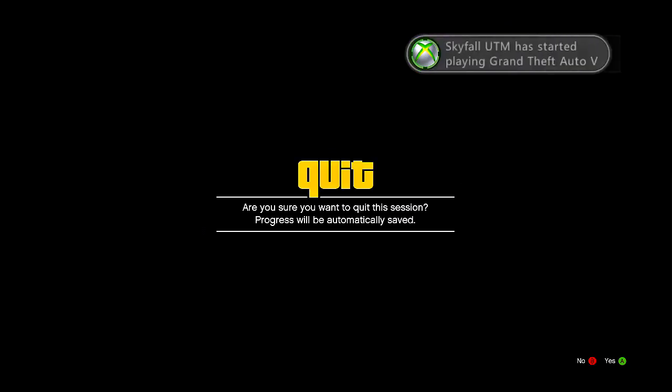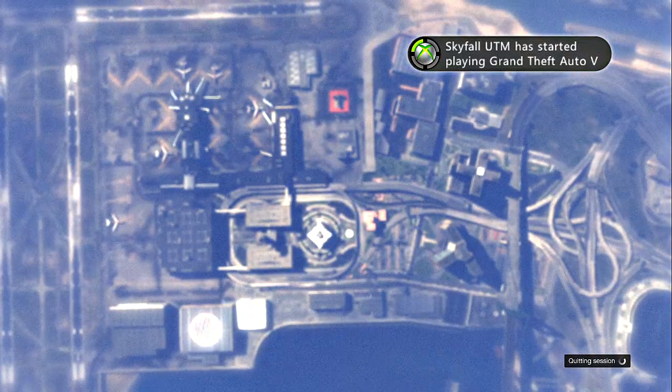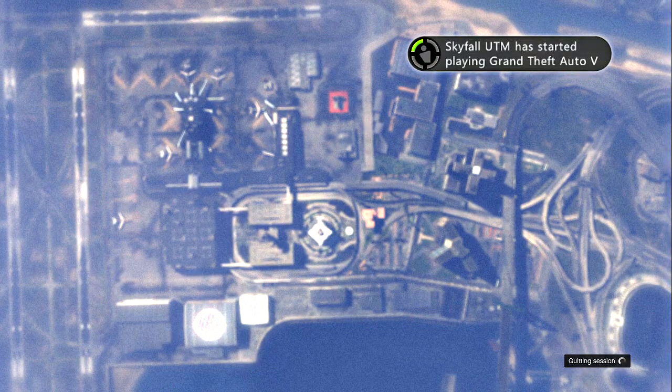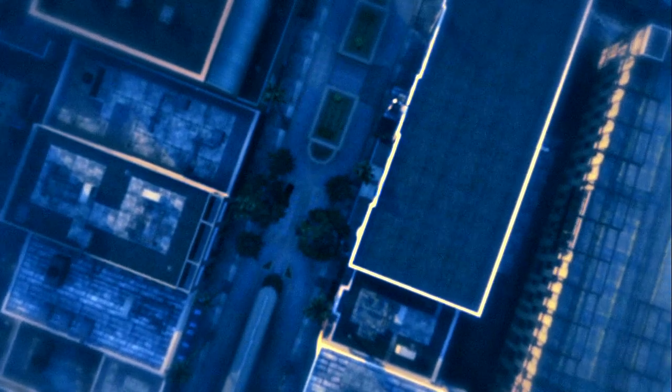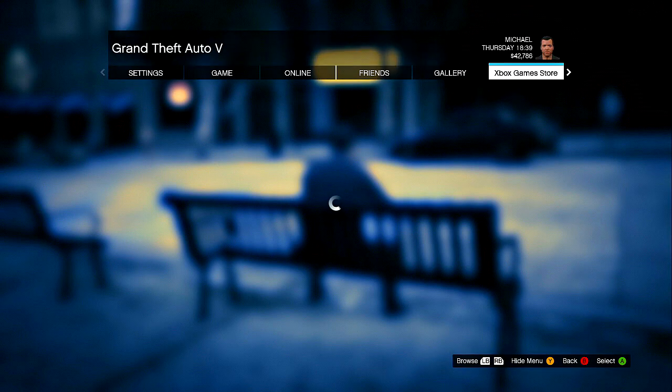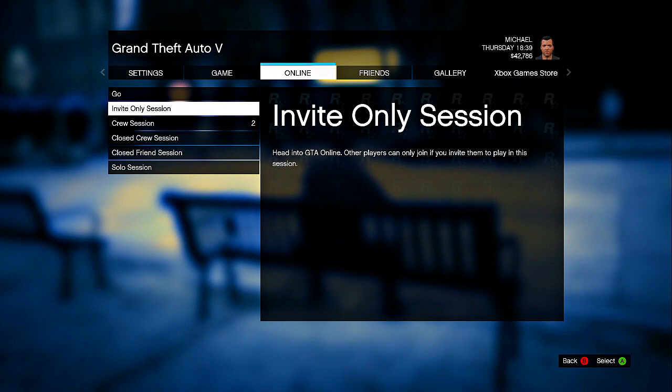After that, you guys are simply going to select a character by clicking the dpad and select a character — it does not matter which one you guys do. Doing this should make you guys spawn with your character, and after you guys spawn, you guys are simply going to click start, go to online, play GTA, and go to invite only session.